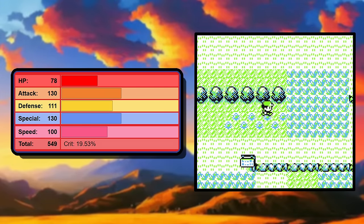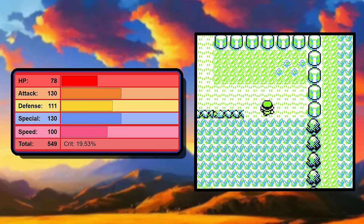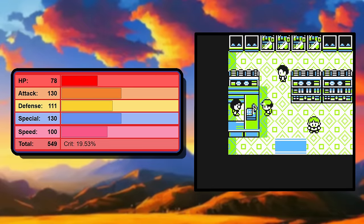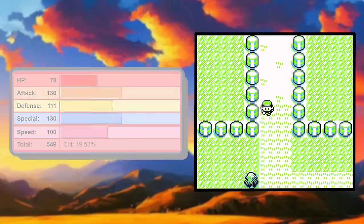Mega Charizard X has a significant boost in stats, especially when you look at the vanilla Generation 1 Charizard. Everything is exceptional across the board besides the HP — the HP's not that good — but having 130 in both attack and special makes it a pretty fearsome mix attacker.